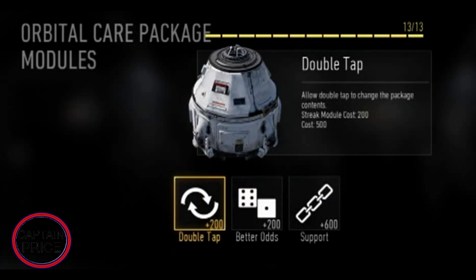Next up is the Orbital Care Package. On screen you can see it has three attachments, though it likely has closer to eight similar to the UAV. The first upgrade is essentially a re-roll — you can spin it to try to get something better, though you might get something worse. The second upgrade gets you something significantly better, and the third converts it to a support scorestreak like the UAV. Adding all three attachments will make it quite expensive in score points.